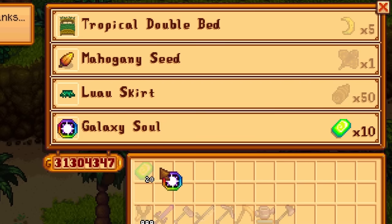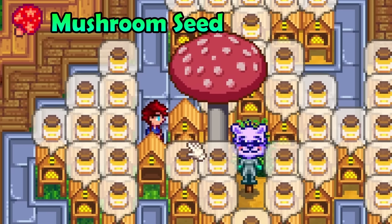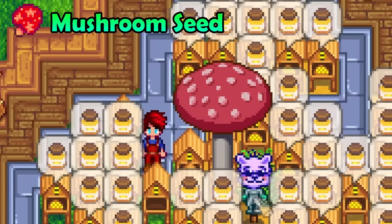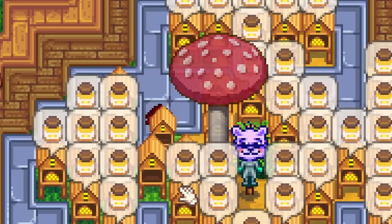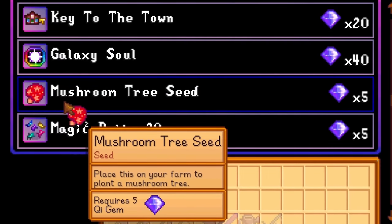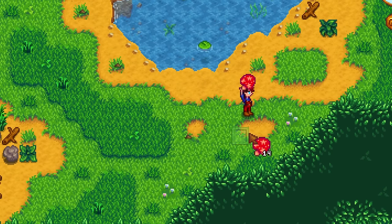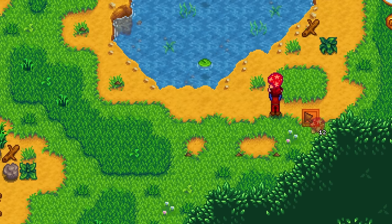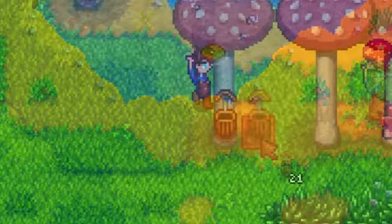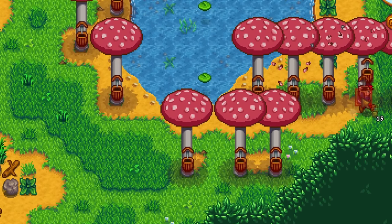Do you remember waking up and randomly seeing a mushroom tree on your farm and thinking how lucky you were? Well it doesn't matter anymore because we can now buy mushroom tree seeds for the low cost of 5 key gems. This will allow you to place the mushroom tree exactly where you want it instead of it being somewhere random. Additionally, you can place tappers on your mushroom trees to produce mushrooms daily.